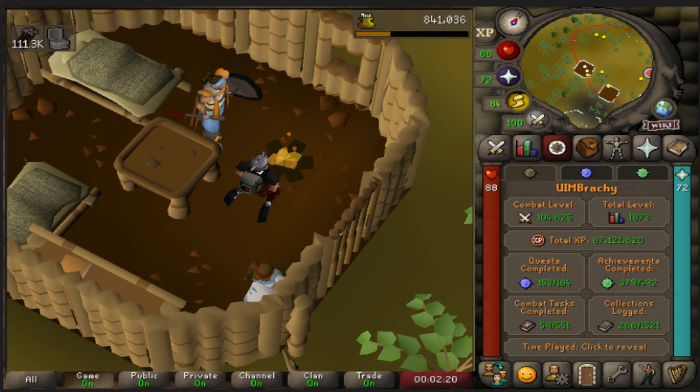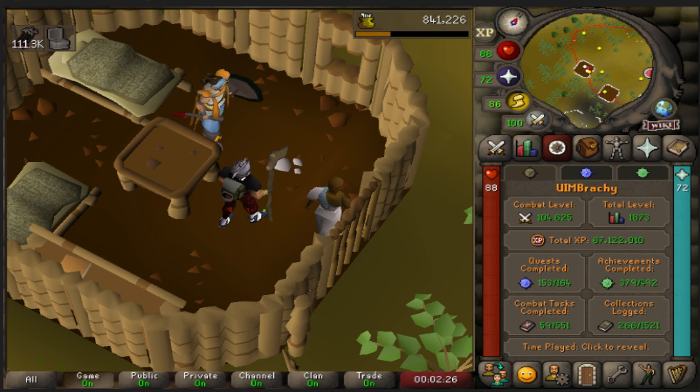Speaking of Iron Man, I have my Iron Man Brachy here to start fires for me to cook inside this poor guy's house, which is not really a training method I ever would have done on an account that can bank, so it's kind of cool to explore the different methods. With all that said, let's get into it.